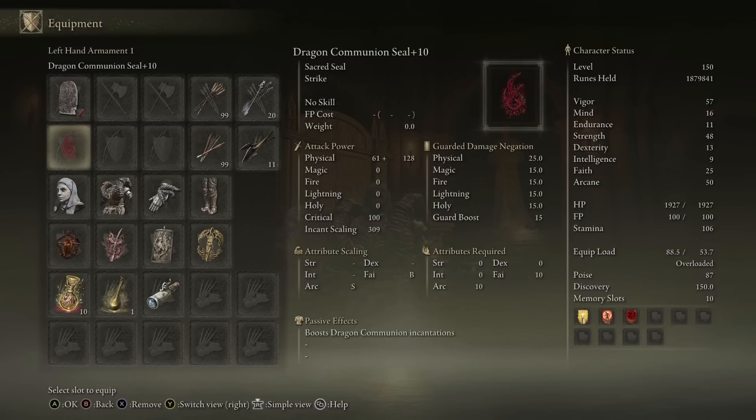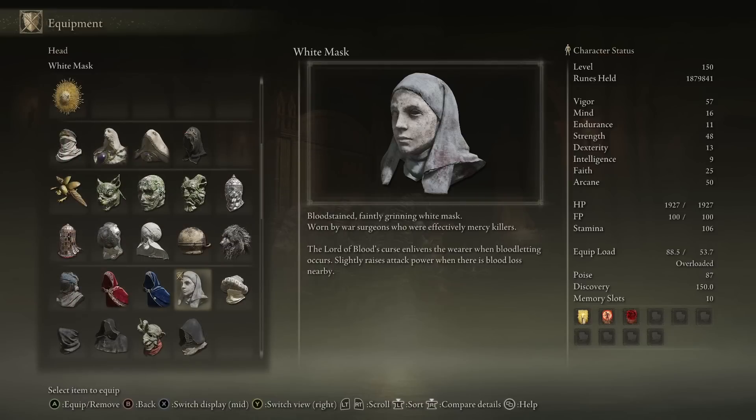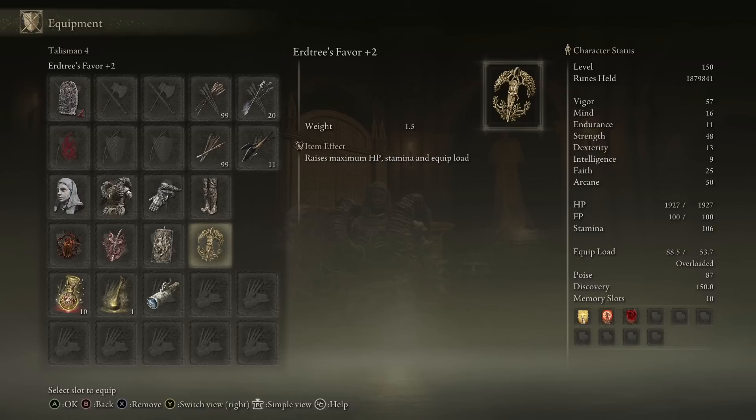Then we have the Dragon Communion Seal as our seal of choice, since we are using some arcane. We're wearing the three-piece Bull Goat set for the nice heavy resistant armor, with the White Mask as the helmet. This is because every time a bloodloss occurs, it's going to increase our attack power. We're also running Lord of Blood's Exaltation — much the same as White Mask, extra damage when we see a bleed. Then we have Erdtree's Favor plus two for some extra health and stamina, and a little bit of equip load.